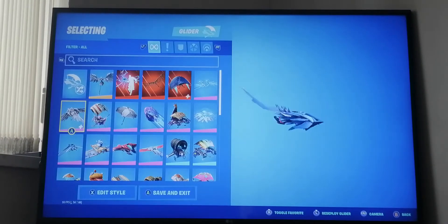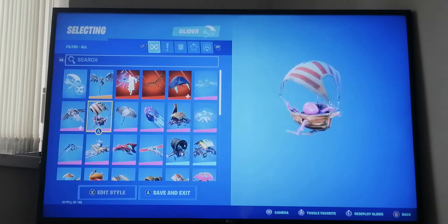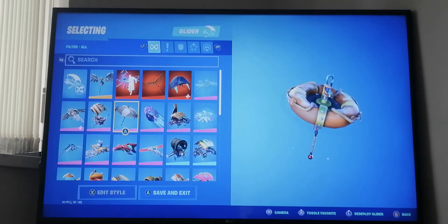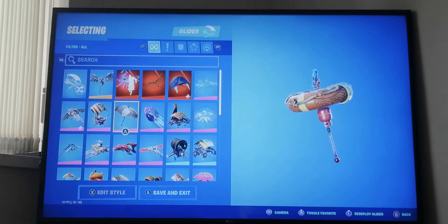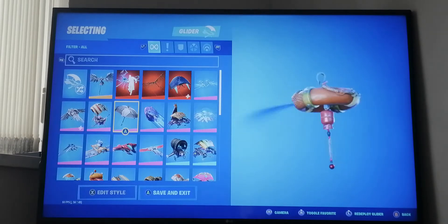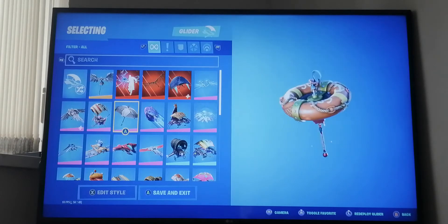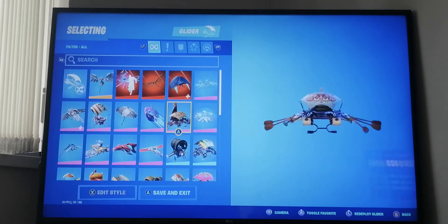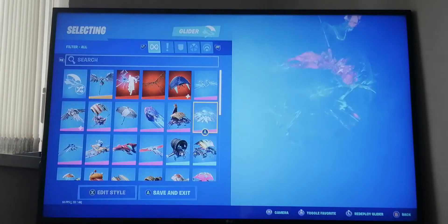We have Booty Boy from season eight. Then there's the customizable umbrella - I made mine with a red bottom in a sort of fish theme with a blue tint. That's my custom-built umbrella. Next we have Comet Crasher from last season, a season five glider, and Conquest which is a big fighting llama. There's also a rift one from last season.